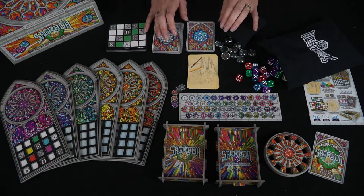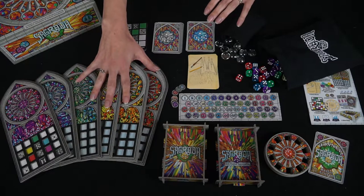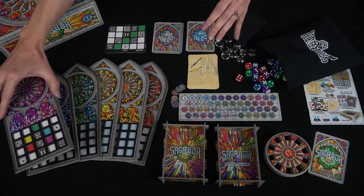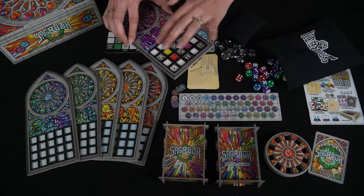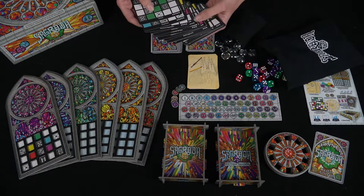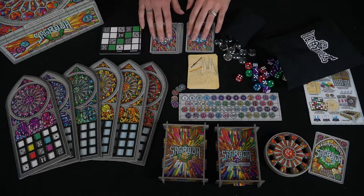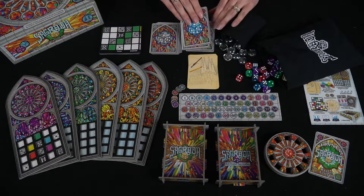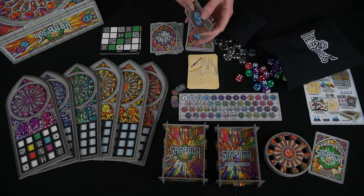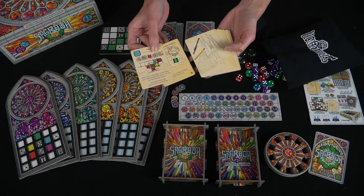Here is everything you get in Sagrada with the base game and the expansion. We have our player boards — you get four in the base game and every player gets one to build their stained glass window. We have cards that go in the stained glass window. The window pattern cards give you the map for what you're going for, and the pips on the bottom represent difficulty level as well as how many favor tokens you're going to get. There are objective cards — both secret objective cards and regular objective cards — which you'll use to gain points. There are also tool cards which everyone uses throughout the game to try to get as many points.